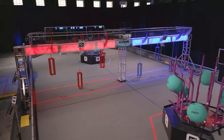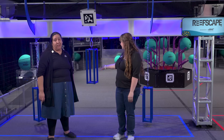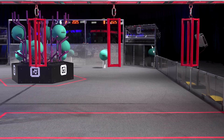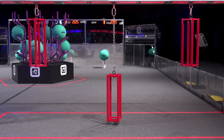Before the match begins, teams are able to select if the cage associated with their driver's station will be a shallow cage or a deep cage. Teams must alert the field staff during field reset if they want the height of the cage adjusted, as the default is to leave them in the same state from the last match.